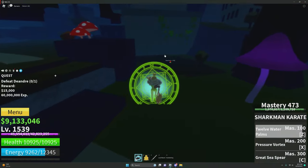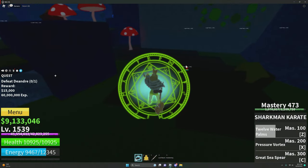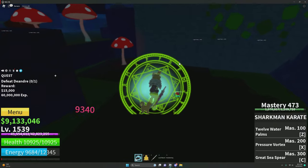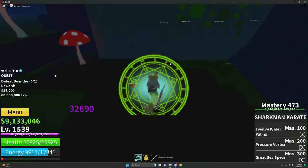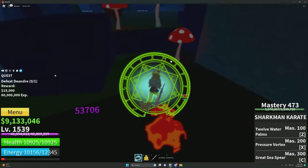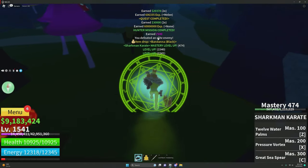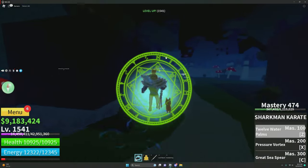Yep, there he is, right here. So once you find anybody, what you want to do is beat them up. They're level 1750, so they shouldn't be that hard to beat up as long as you have a good fruit. You beat them up — there's a small chance of a God's Chalice appearing in your inventory.